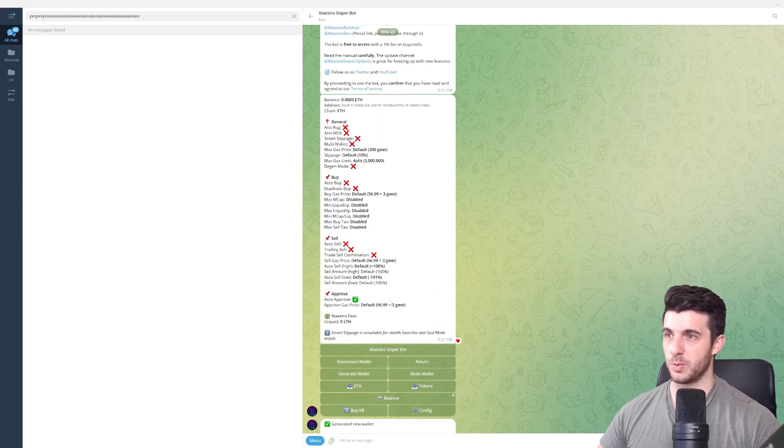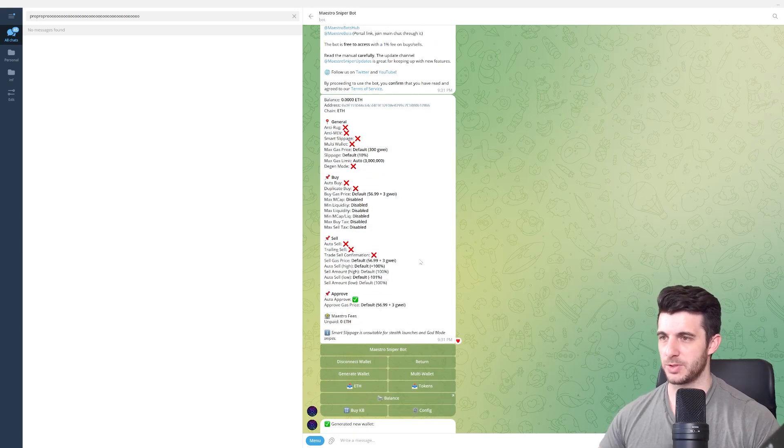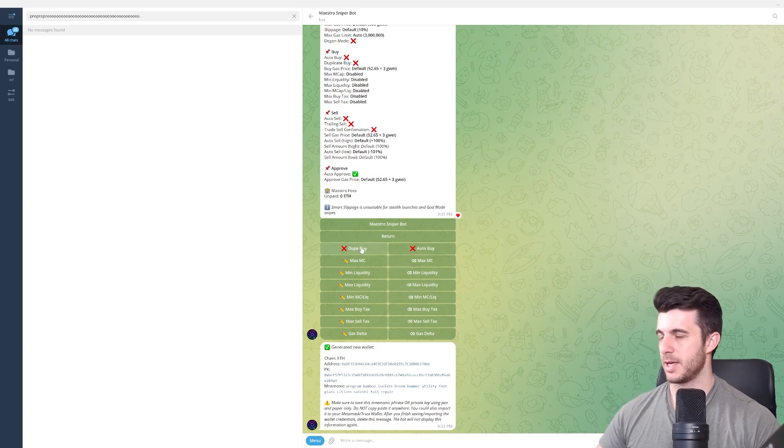Now that the wallet is created, you'll want to set up a config for it. I'm going to tell you the one I use that's worked for me. It shows your current wallet settings — this is the first thing to do when you set up, so everything is ready before you do anything else. Otherwise your buys won't work and it'll be a nightmare. Click on Config and you'll see: Anti-Rug — click to switch it on; Anti-MEV — click to switch it on; Smart Slippage — leave off; Degen Mode — leave off.